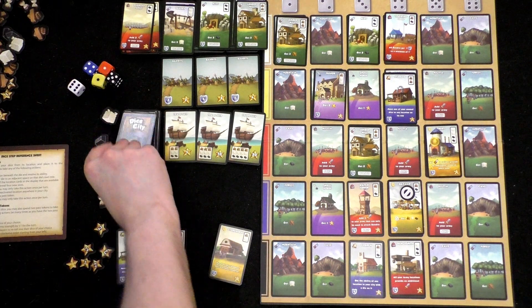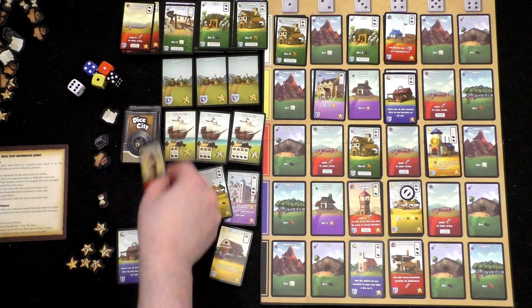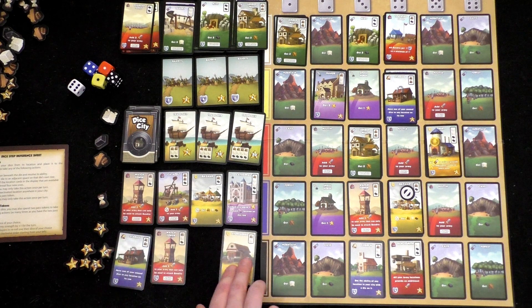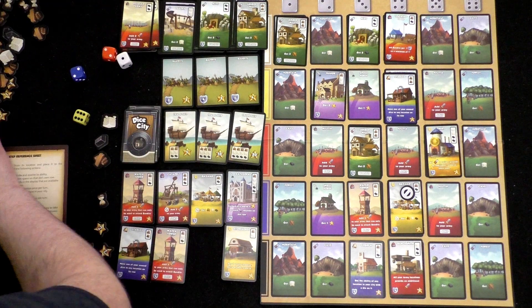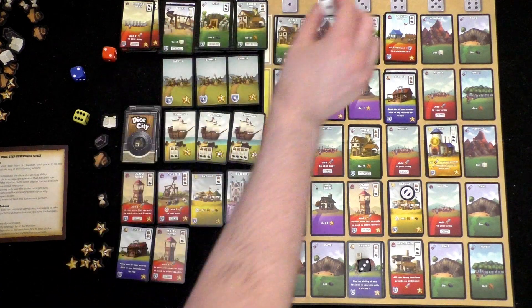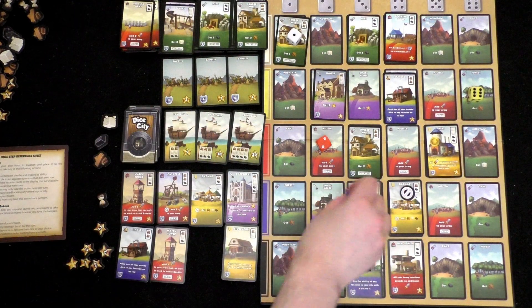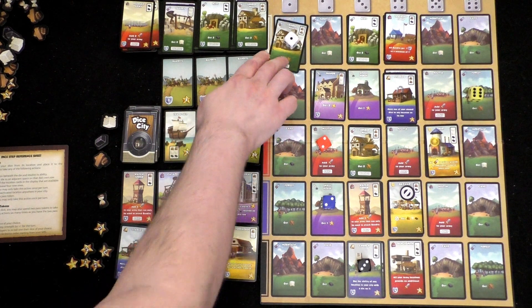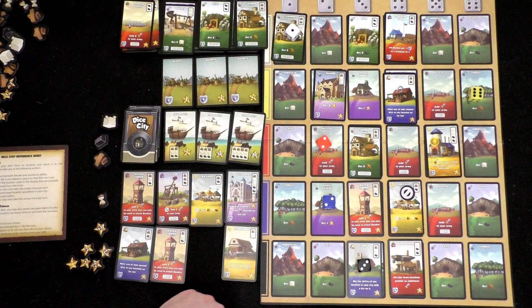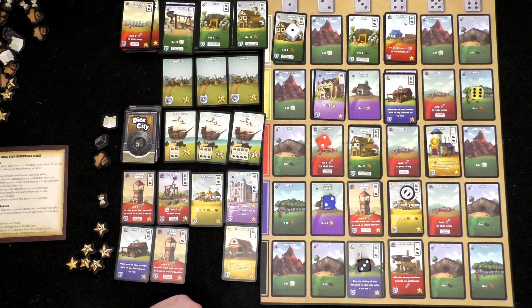Let's roll our dice and hope for some good. Oh my gosh, they're just everywhere. Black three is there, white one, red two, six is over there, two. That's two wood from that, which is great. This is useless, this is useless — what am I going to do with that? I'm going to get a wood here, and three wood total. What am I going to do with all this wood?